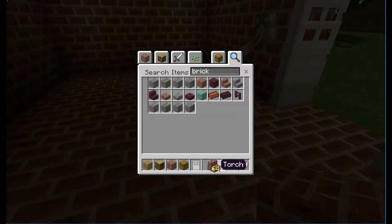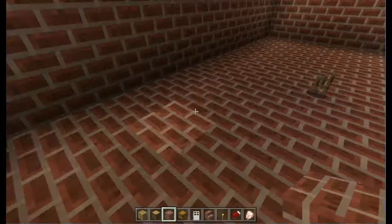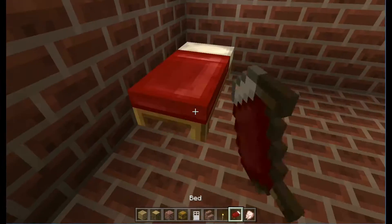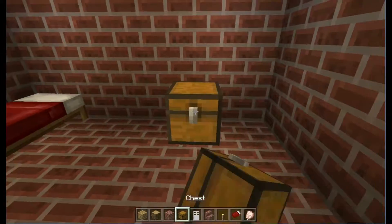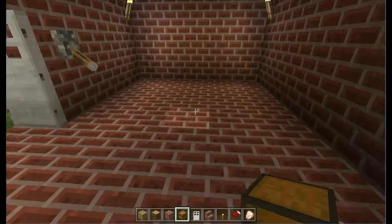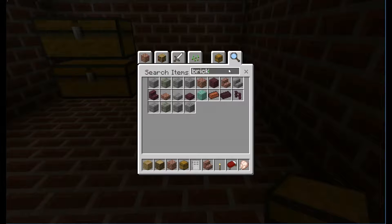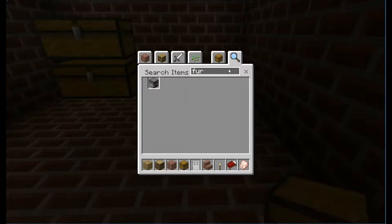We're going to get these brick stairs and toss those levers aside. We're going to give them a bed, a chest — actually two chests, one on each side of the room — and then we're going to give them a furnace.